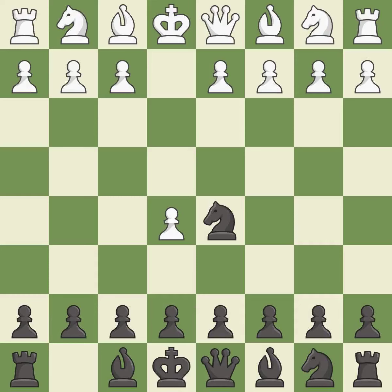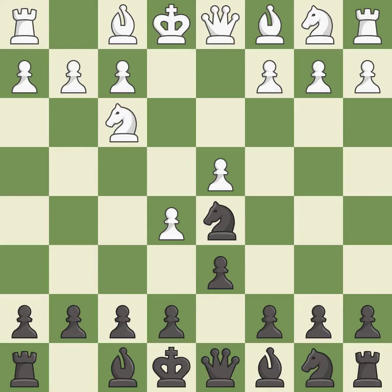d5 relocates the attacked knight to the center. d4 takes space in the center and supports the e5 pawn. d6 attacks the e5 pawn and allows the light-squared bishop to develop. Nf3 supports the d4 pawn and e5 pawn.